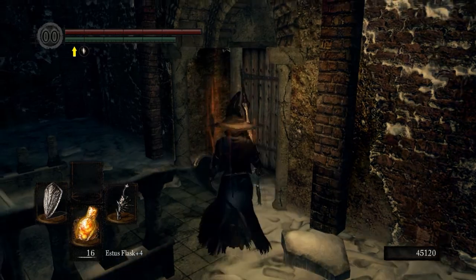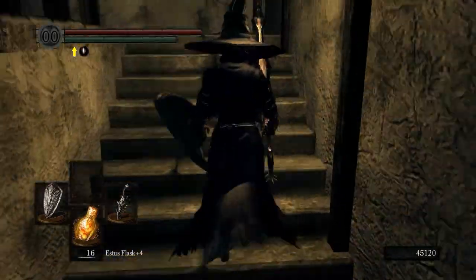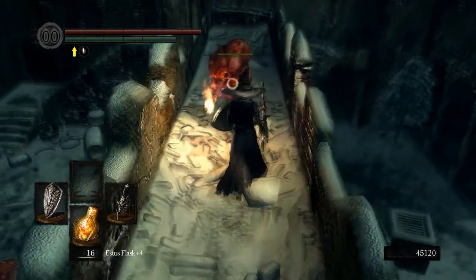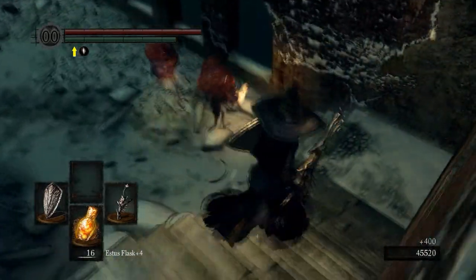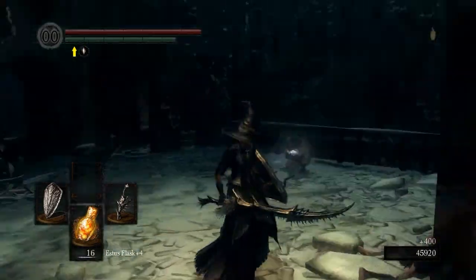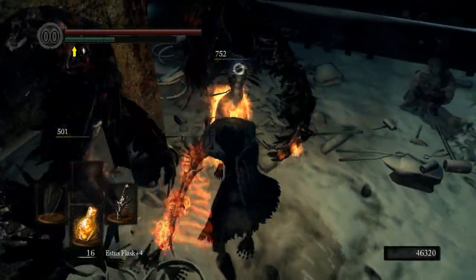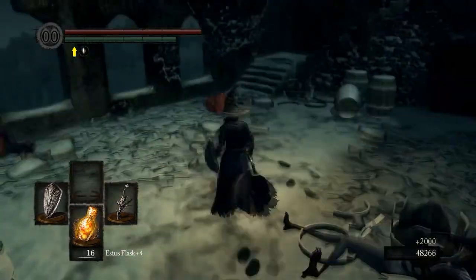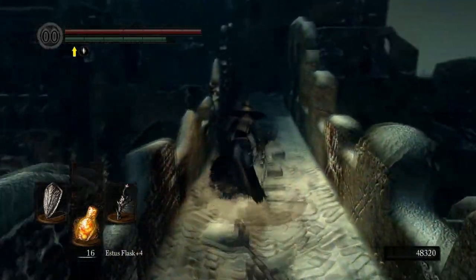We're going to heal up and go up the Annex. There is probably my favorite magic weapon in the game — it's not as strong as the Moonlight Butterfly Horn or the Moonlight Greatsword, but I like it better. These guys down here — this guy's going to run from you. Watch out for crow people flying down here. You get the Dark Ember. Do not let them jump on your head — take them out as soon as possible. These guys also drop Souvenirs of Reprisal.